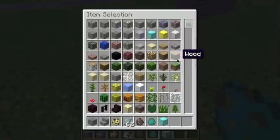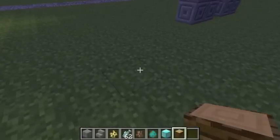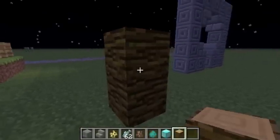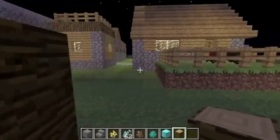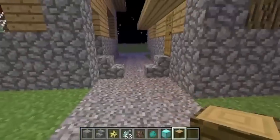Also, there's a new wood right here — you get it from the jungle. When you make doors out of this type of wood, it makes them unbreakable by zombies. So it's like a brand new door. That's pretty cool.